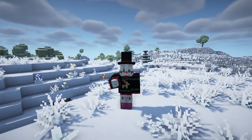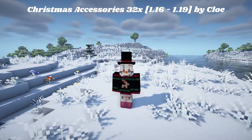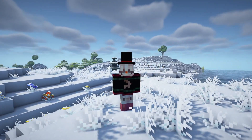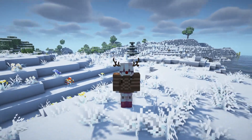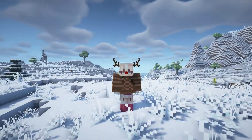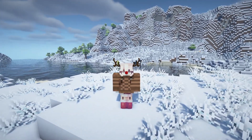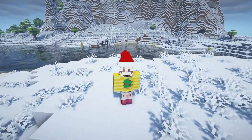To be extra fancy, pair that one with Christmas Accessories 32x (1.16 and 1.19) by Chloe. This adds a variety of cute accessories using carved pumpkins — you just rename them in the anvil to be a Santa hat, Rudolph costume, or Frosty costume. That's how I got these cute little outfits. This is the Christmas experience in Minecraft — look at this winter wonderland and these cute costumes!